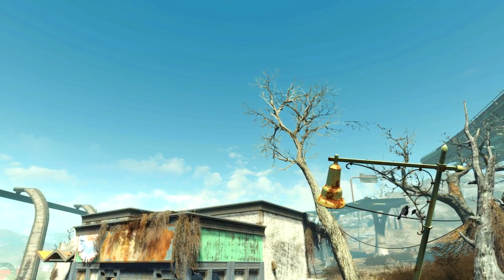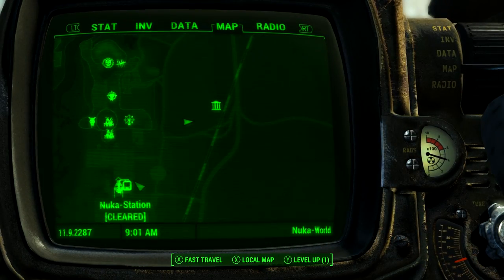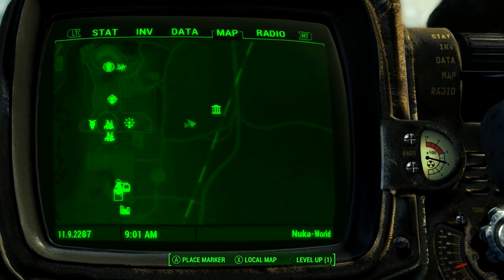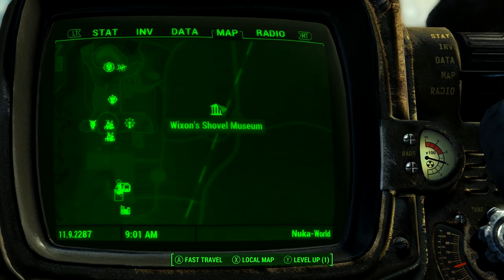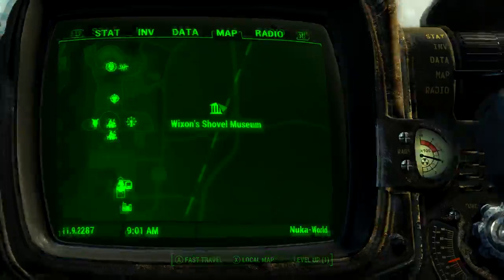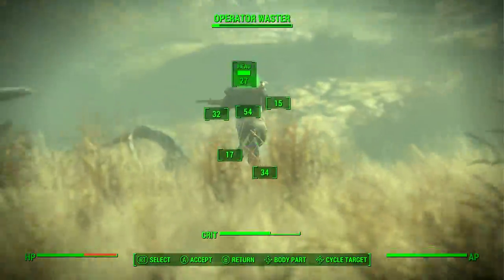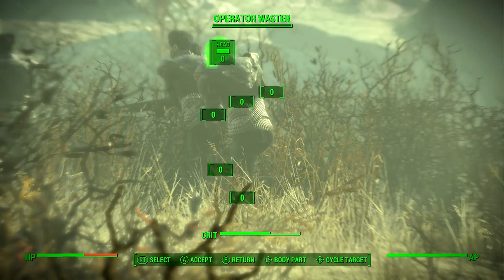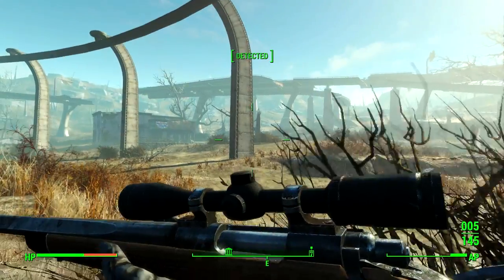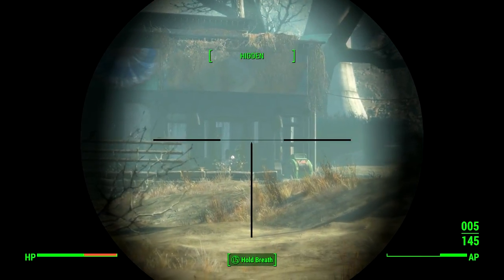My friend almost had a heart attack when I showed him this location and I do not want the same thing to happen to you guys. To reach this location we must travel east from Nuka World — we will find the mecca of Fallout 4 just here on the map. There it is, just under the monorail, and it looks like my friends are already attacking it. Let's say hello, because this is how we say hello in Fallout 4.